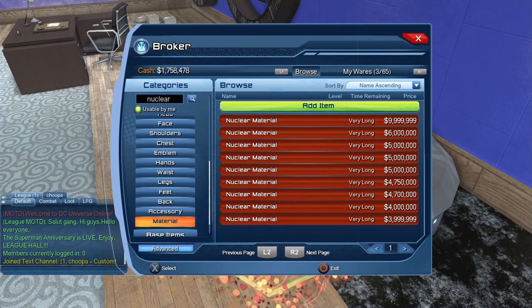Right now it's from 4 million up to 10 million. The prices on the broker change all the time, and right now these are the prices on PC and PS4. So if you go to the broker and the prices are different, it happens. But if all you need is the one material, just buy it here — because you have one chance out of 17 to get the actual material you need from the mega capsule.